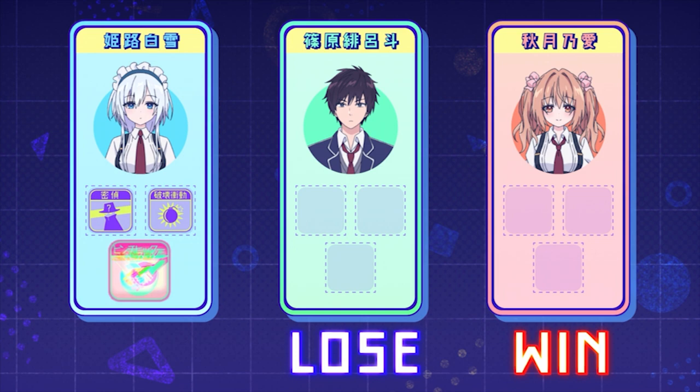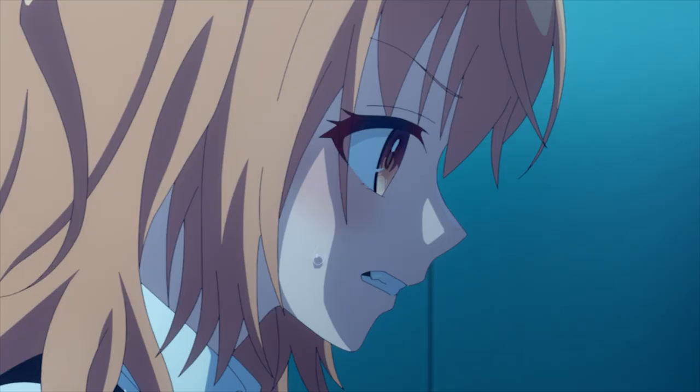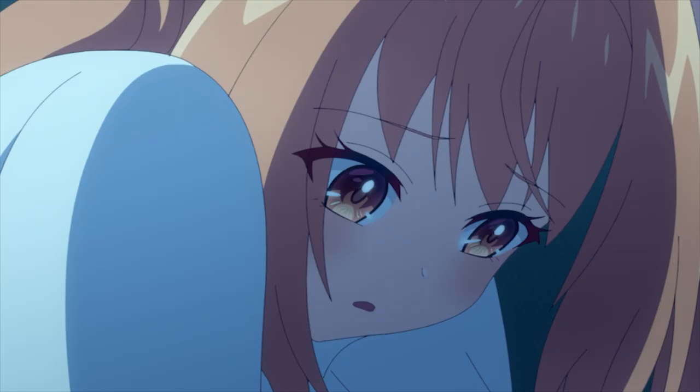The abilities transferred by Akizuki to Yuki's device automatically revert to Akizuki's due to the swap, rendering them useless. Without these abilities, Akizuki can no longer hold Yuki hostage.